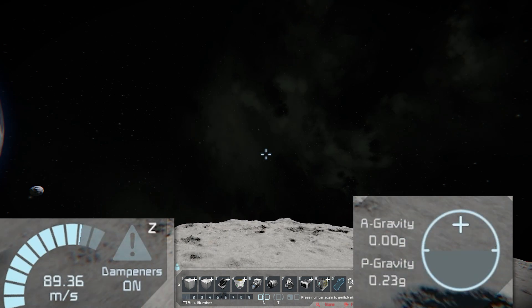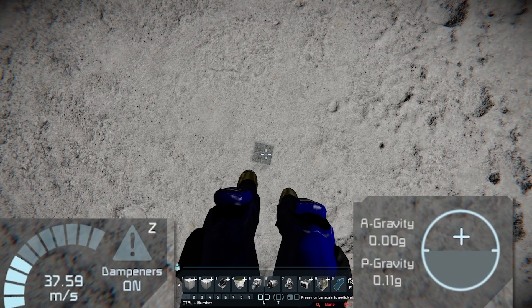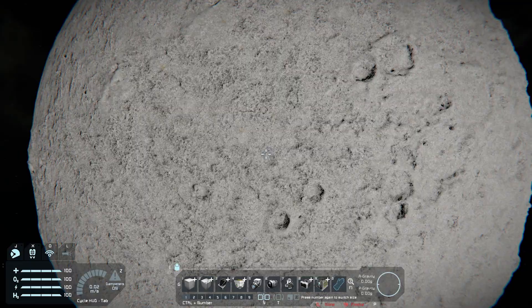Nearly instantly to 100 meters per second, and you can see my gravity ticking down on the right. Once it hits zero, we're outside of the gravity field of the moon. And there you go — we just made it into space.